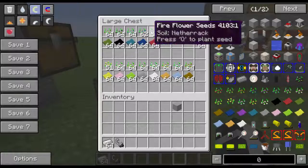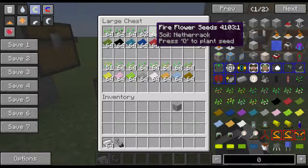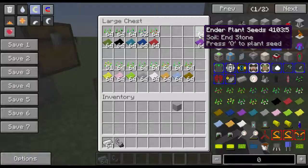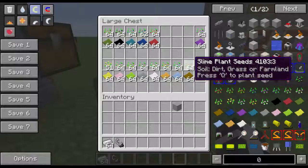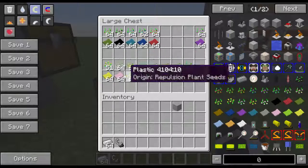Here are all your different types of plastic. These are your main five seeds. Most are world gen - fire seeds spawn on netherrack in the Nether, squid seeds spawn only on water so you'll find those in oceans, rivers, and ponds. Ender plant seeds are found in end stone and can also be obtained from Endermen. Slime seeds come from killing slimes, creeper plant seeds from killing creepers. The only other seed is the helium seed.